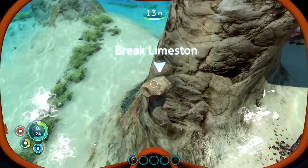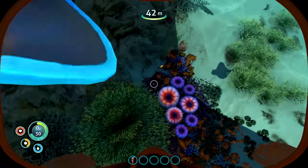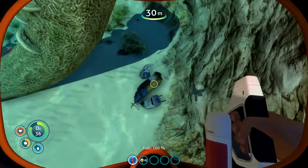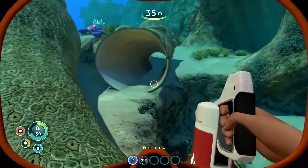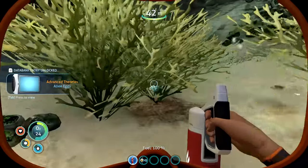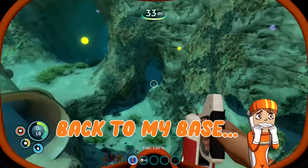I learned pretty quickly that the materials are all found in this ocean, like these little rocks that give out copper. I kept on exploring around the ocean floor and I found this really cool fish called the peeper - it looks so funny. My chat told me to get these metal salvage parts because this was the most important resource in the game. There were also these creature eggs that I was suspicious about because I knew if I brought one back to my base, it would explode into an alien.